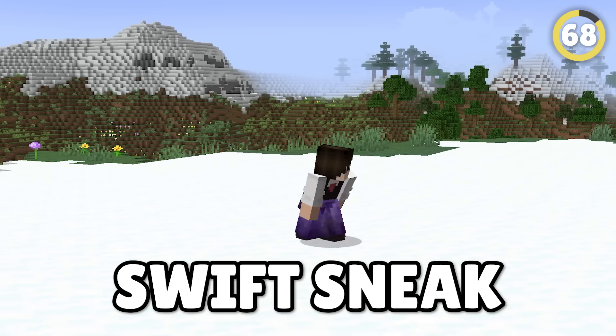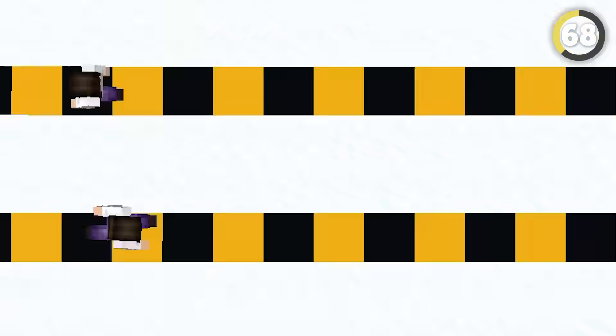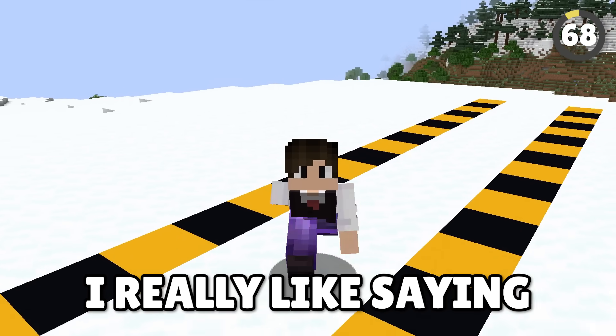Swift Sneak is already an amazing enchantment, but did you know that if you run and jump into your sneak instead of just sneaking normally, you'll sneak around 33% faster?